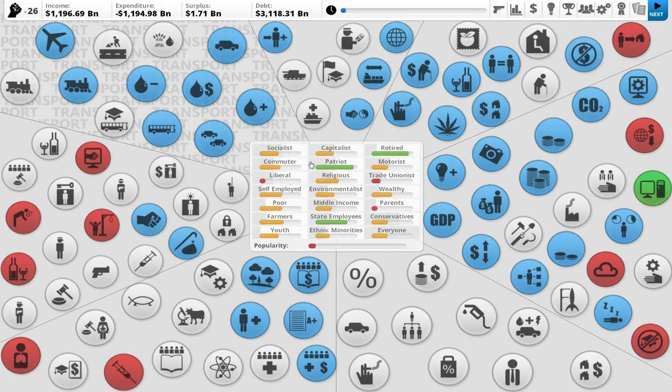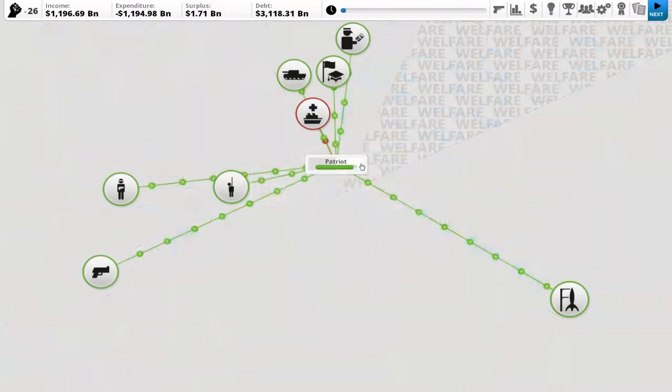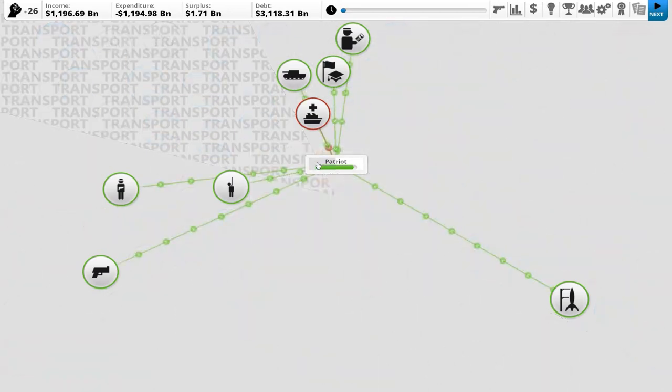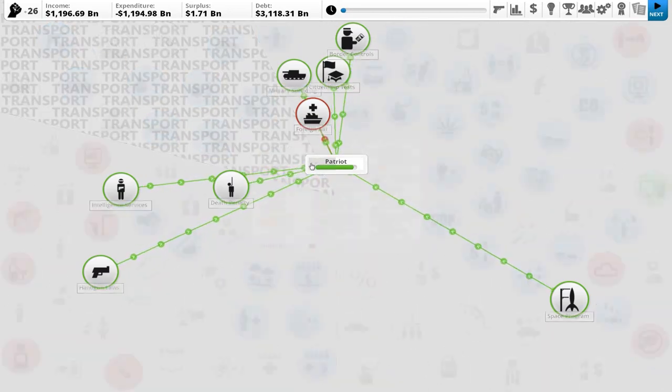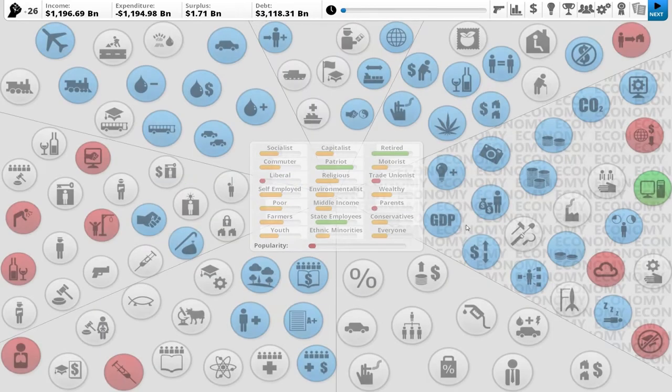The gray bars — just as a reminder — there's a white box, and then inside that white box there's a bar, and that tells you essentially their affinity for you. So the Patriots are happy with me. And then that gray shaded bar, which is about half of the box, tells you the size of that constituency base. So this is pretty sizable.